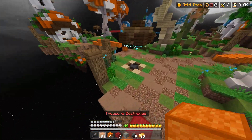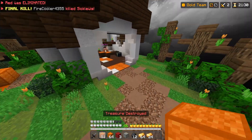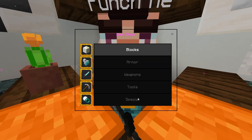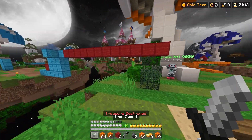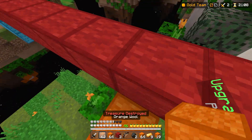No one has a treasure right now, which is actually kind of surprising. There's a lot of gold here. I'm going to definitely get a bow, arrow, arrow, arrow, arrow, and then get a bunch of blocks. Look how good this sword is, bro — it is awesome. And the bow too, it's just amazing, man.